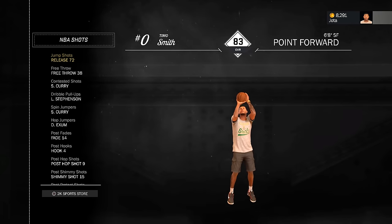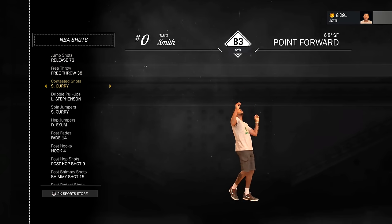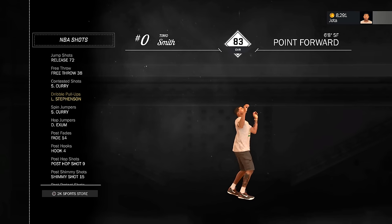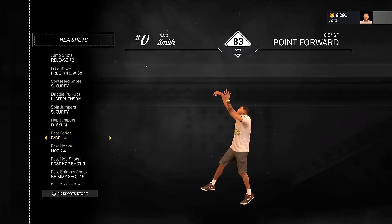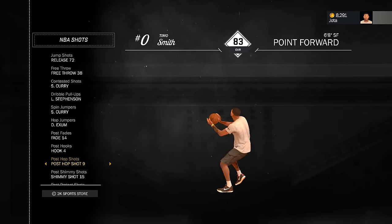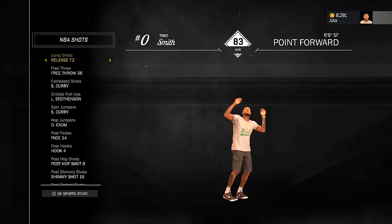Meu arremesso: estou usando o 72, que era muito bom no 2K16. Vamos ver se funciona aqui. Meu free throw é o 38. Meu chute contestado é do Curry. Meu pull up é do Lance Chipson — está funcionando, estou gostando. Meu spin é do Curry. Meu hop jump, que é o step back, é da Dante Action. Post fade 14, post hook 14 — que é o ganchinho. E saindo do post: o 9, o 15 e o 2.